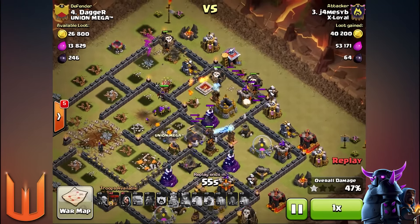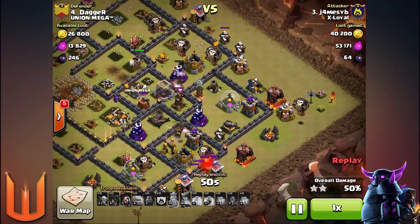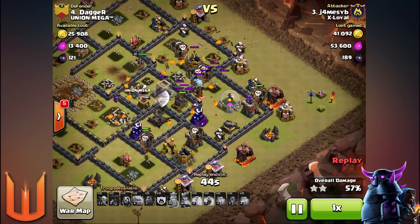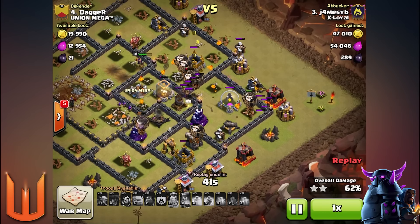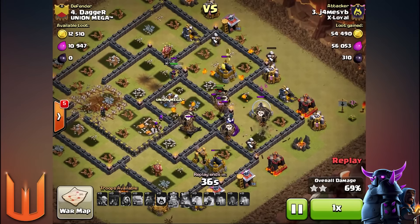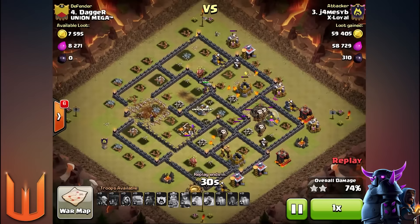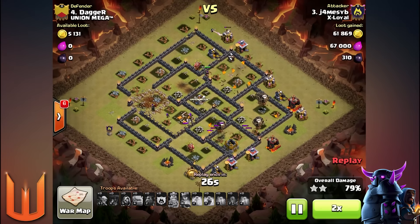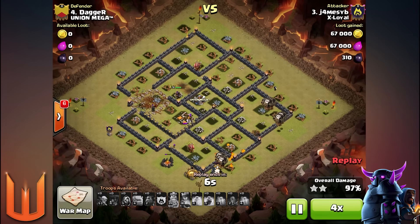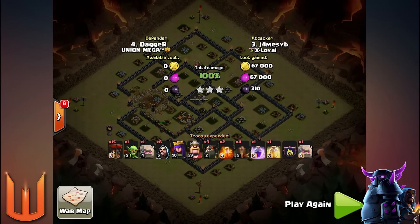He did the widespread deployment with the Lava Hounds so they can soak up all the air mines and air bombs, allowing the Balloons to come over the top unaffected. As you can see, he's doing a surgical deployment on the Loons while the defenses are distracted in the center and on the Lava Hounds. I'd recommend the Max Attack if you have less than level 15 Archer Queen and Barbarian King, because once those earthquake spells go in you really need to expose those two Air Defenses — if your heroes aren't strong enough to go deeper, you won't be as effective.